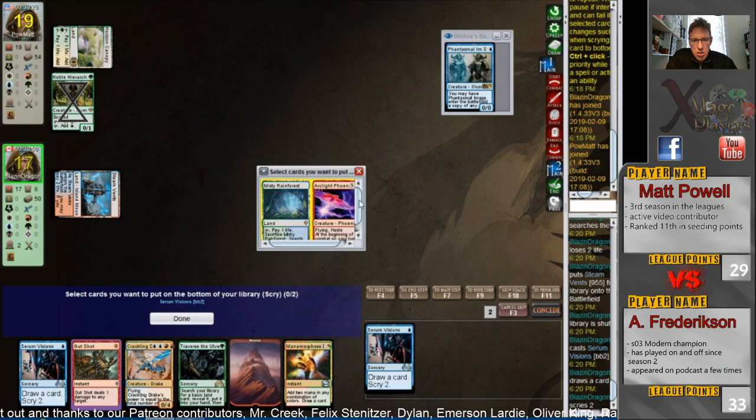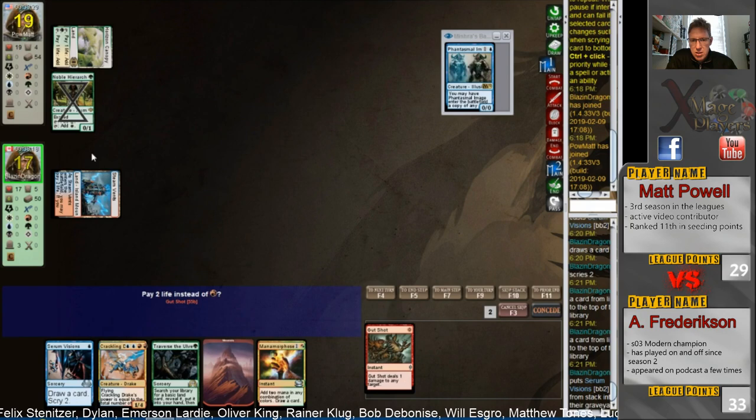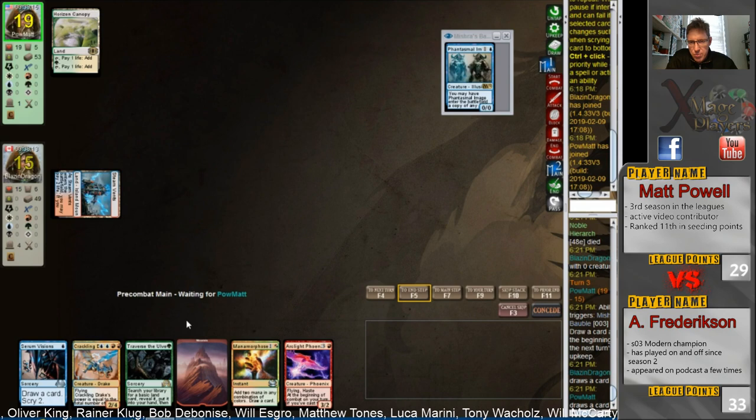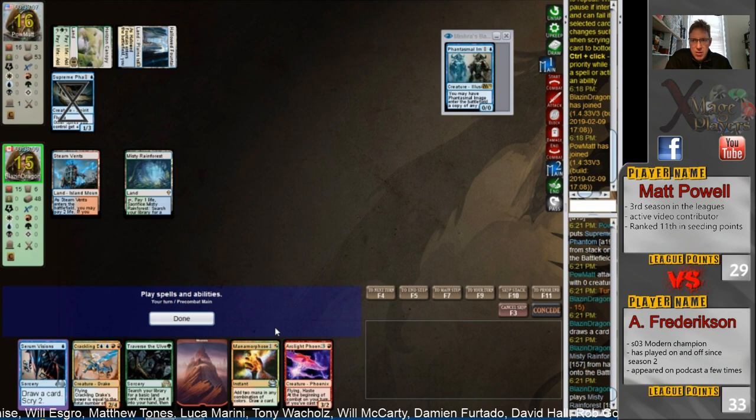Okay, so he's on Arclight Phoenix — we've seen the Arclight Phoenix there now. Unfortunately Serum Visions is not Faithless Looting, so you can't bin that Arclight Phoenix. Hierarch with Canopy strongly suggests he's on either Spirits or some sort of Green-White value town which I sometimes play. Okay, so he's on Bant and he's now definitely on Spirits — here's the Supreme Phantom. We'll see what Anthony's got in terms of removal, because this could be a pretty tough matchup.